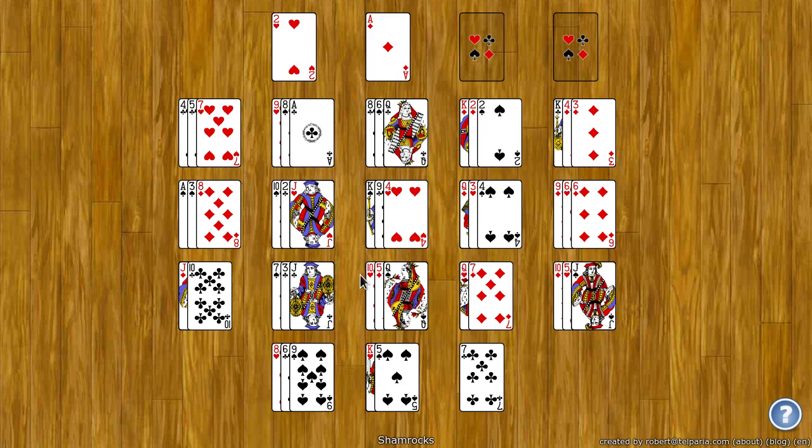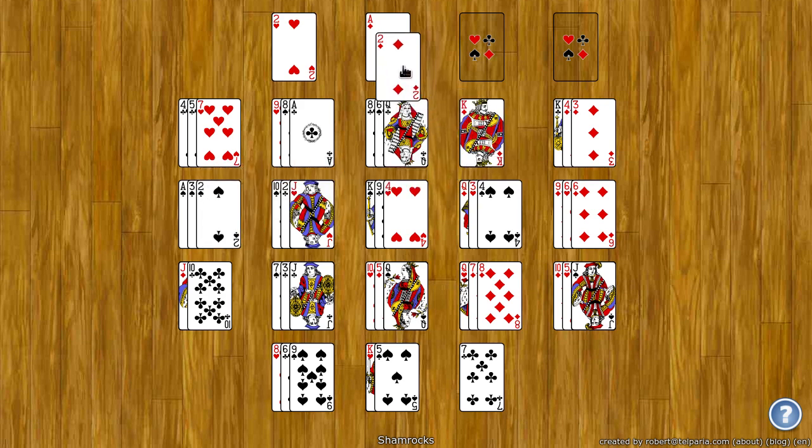Down on the tableau below, each spot can only have three cards. They build up or down by rank — suit doesn't matter. So for example, on the seven here I can put an eight. On the three I can put a two, and then this two can then go up to the foundation.